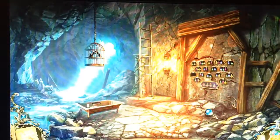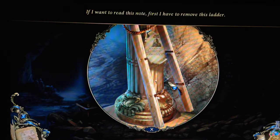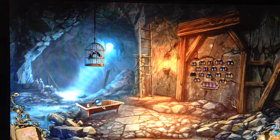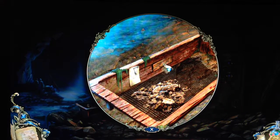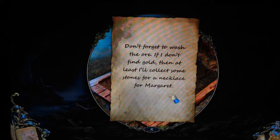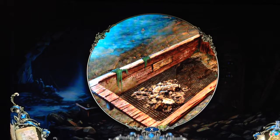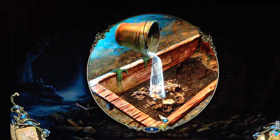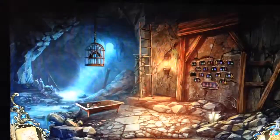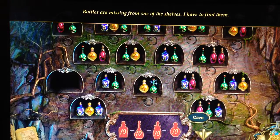An upper cave! If I want to read this note I have to remove the ladder. There's missing stuff. Don't forget to wash the ore! If I don't find gold, then at least I'll collect some stones for a necklace for Margaret. Is this Emmett or Jack? Bottles are missing, so we're missing some pieces for that.